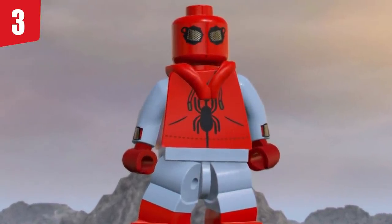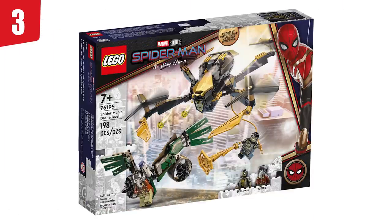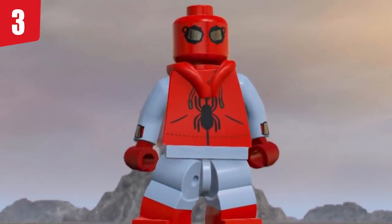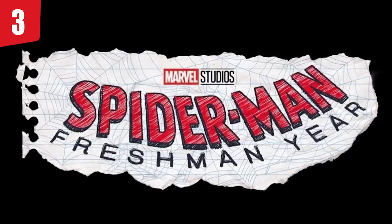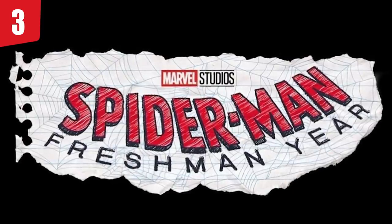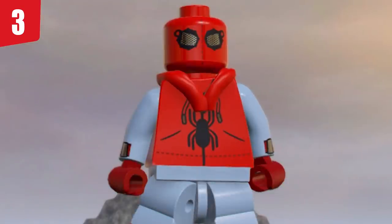Spot number 3: the homemade suit, which has bumped up a lot on this list — and you know why? It's because of those Spider-Man No Way Home sets. I look at them and I'm so sad, because they dipped back into the old movies, bringing back Vulture and Mysterio. Why didn't they give us the homemade suit there? It was the perfect opportunity. But like we touched on recently, with the new Spider-Man animated show coming out on Disney Plus — Spider-Man Freshman Year — I think that would be the perfect opportunity. LEGO loves to give animated stuff sets; we saw that with What If? It could also be in an Infinity Saga set. The homemade suit really has to happen.